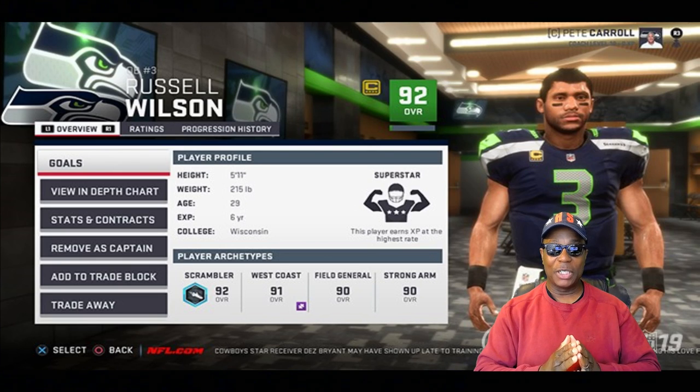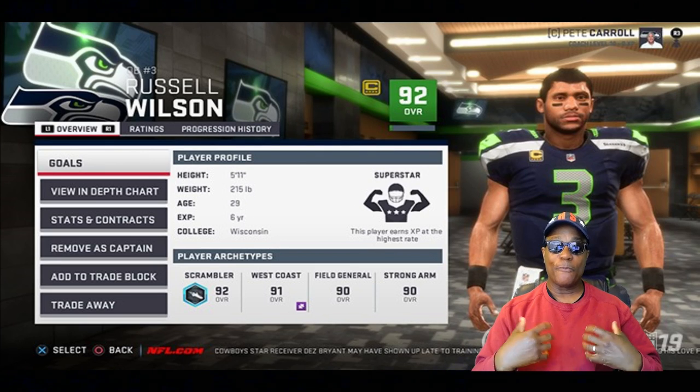So we will know the other team's captains by looking at the star under their player. You can see on the screenshot right there with Russell Wilson — you can remove him as a captain, view the depth chart, stats and contracts, remove as captain, or add him as captain. That's a pretty good feature. They're giving us control — not necessarily control on the sticks, but control of your franchise.